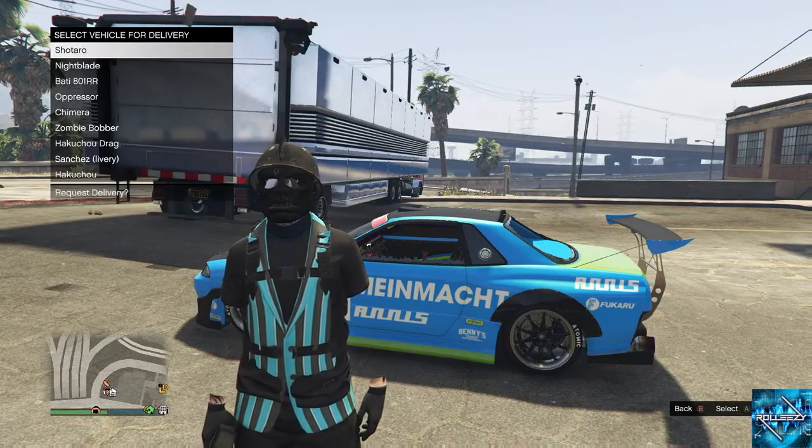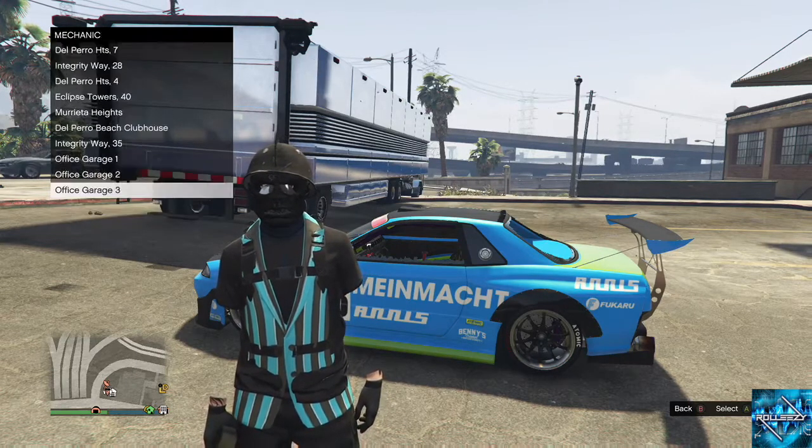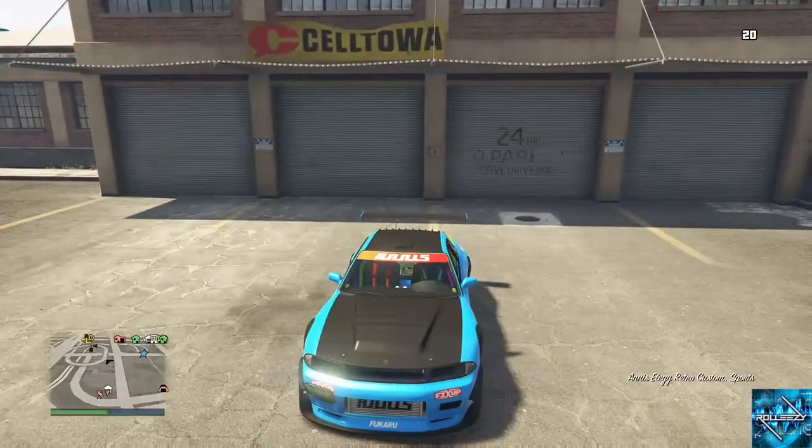So remember, five retros in there and the one XA21 — that's six spaces. That means I have four spaces left in there. The main thing to remember is that there are five retros, because we're going to dupe one car right here.